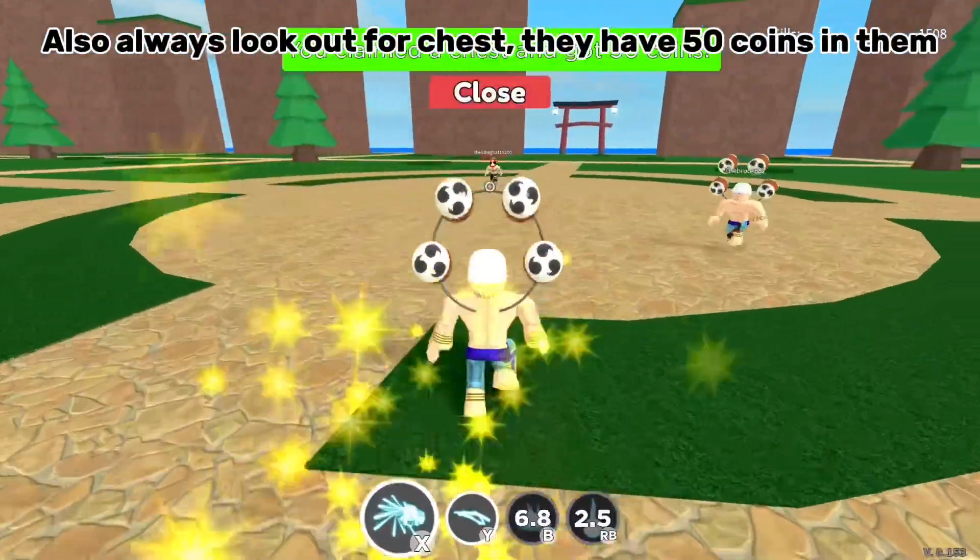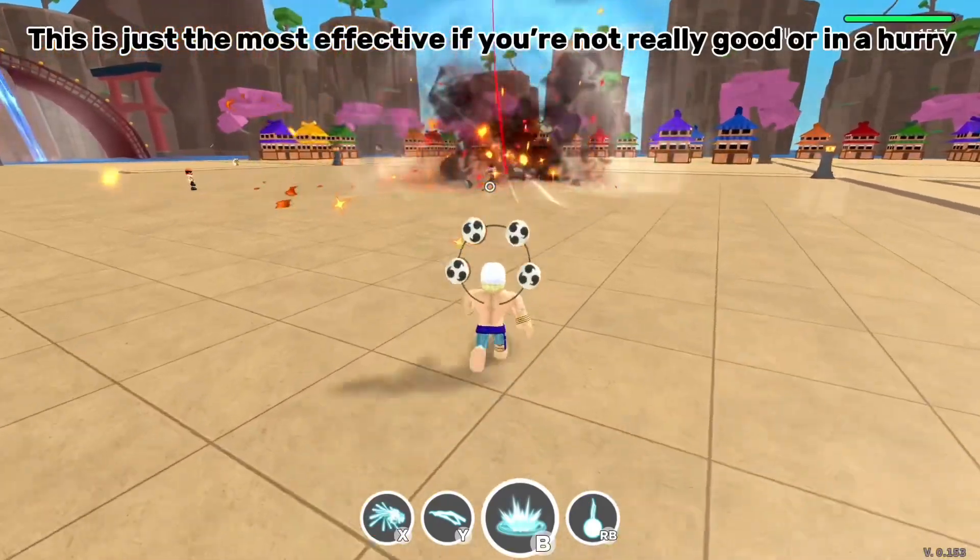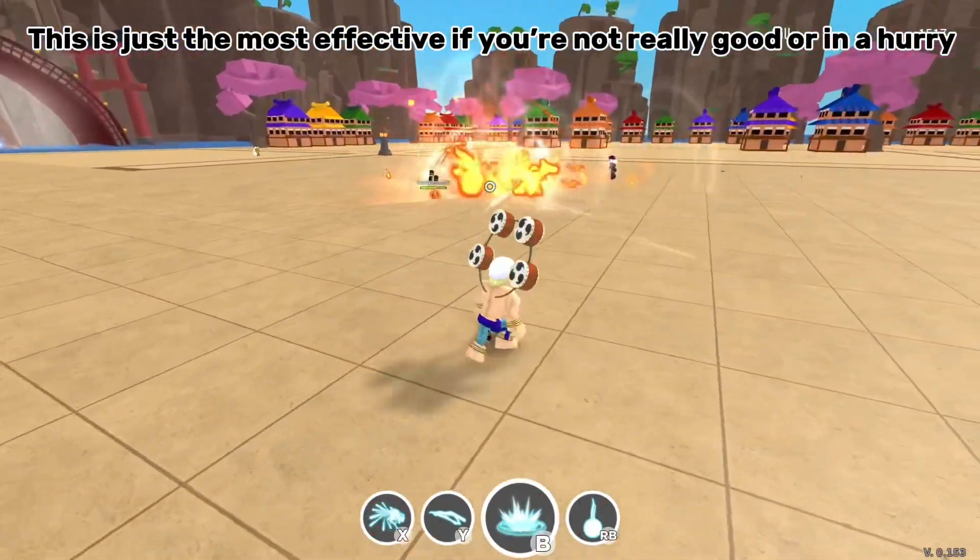Also, always look out for chests — they have 50 coins in them. This is the most effective strategy if you're not really good or in a hurry.